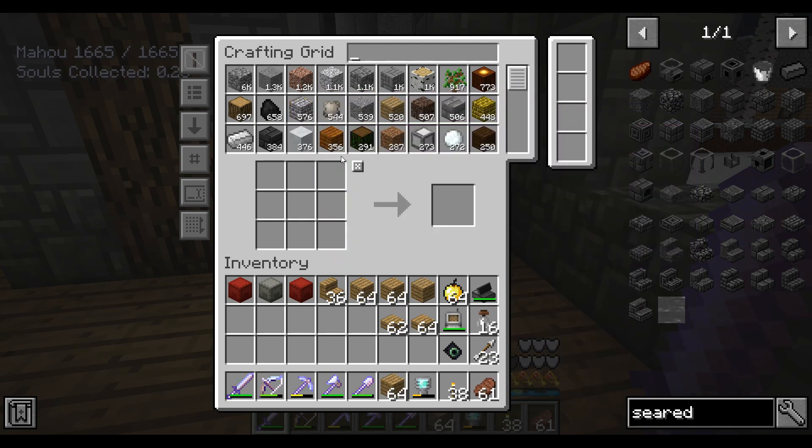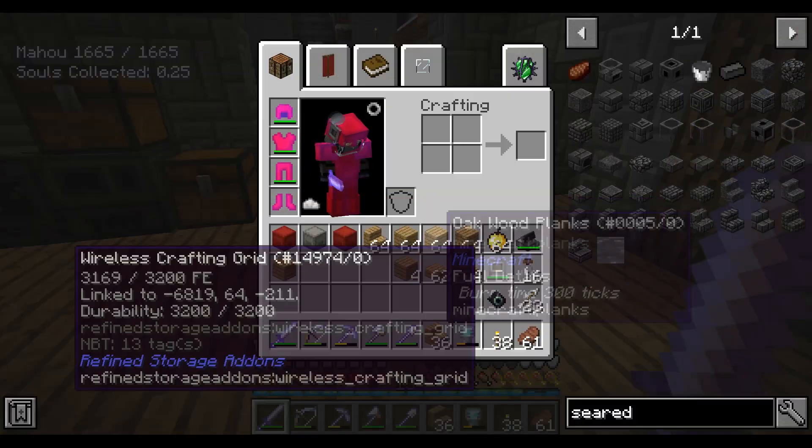Let's get a bit more actually to make a roof. How do we make stairs? Like that. Okay, so there's some stairs.